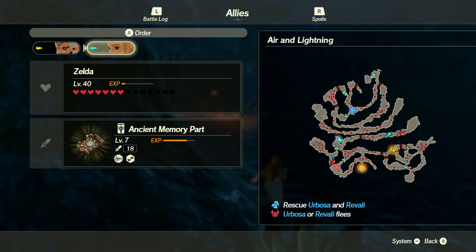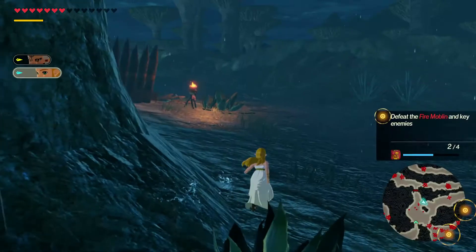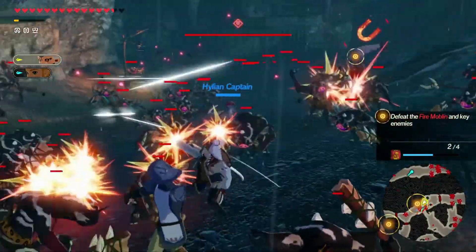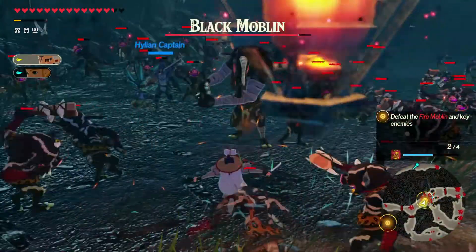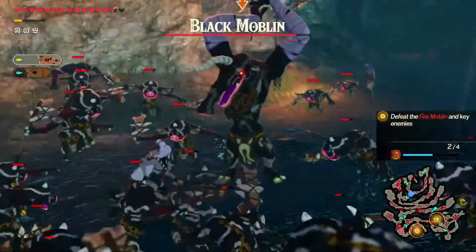What Zelda is going to do now is let herself go all the way up. Impa finally made it to her extraction point. We still have two more to handle throughout this outpost. We'll target this black moblin. We need to pick up our rewards before we set out, and head on to Vah Naboris.